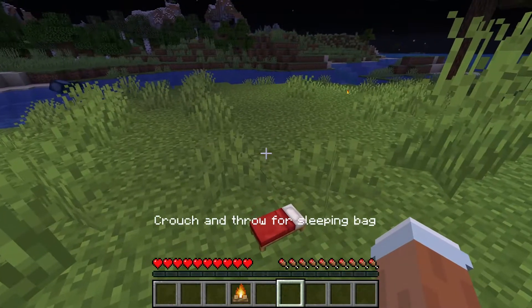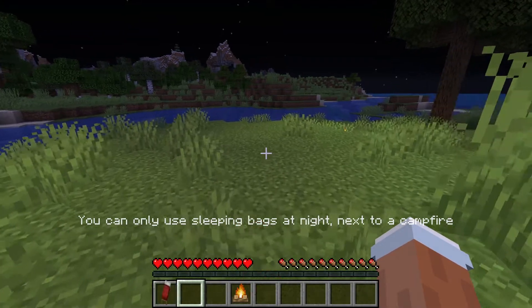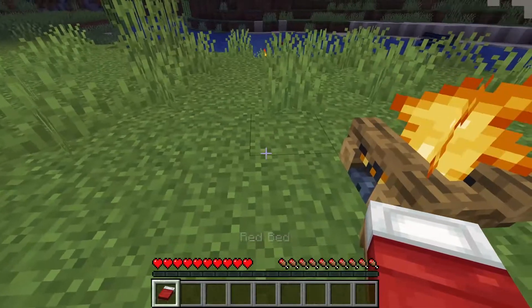So to show you how it works, let's take a red bed and throw it. It's telling me I need to crouch and throw for a sleeping bag, and then it tells me I need to be next to a campfire. I think this is a cool implementation giving the campfire another use.